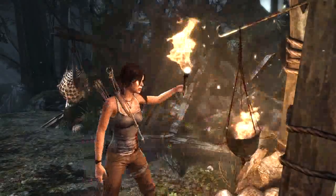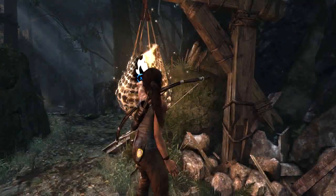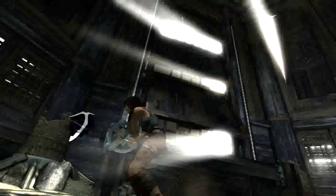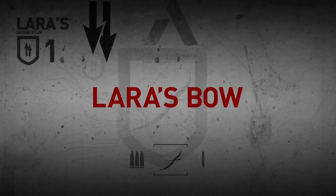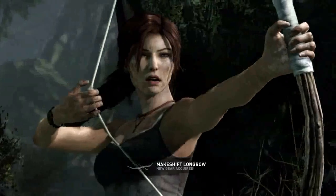Fire can also help Lara acquire hard-to-get salvage stashed in crates that are hanging in nets. Meanwhile, wind can add an innovative layer of complexity to environmental puzzles. Early in her adventure, Lara finds a bow. This becomes her signature weapon, as versatile as it is deadly.